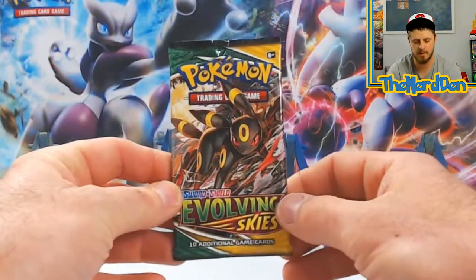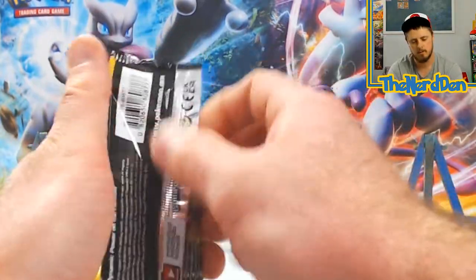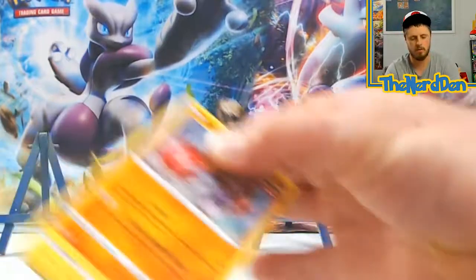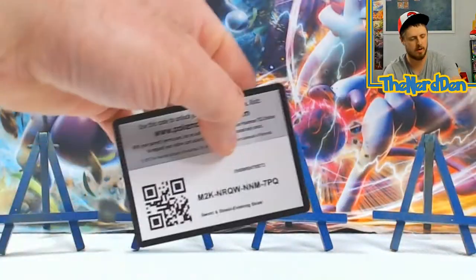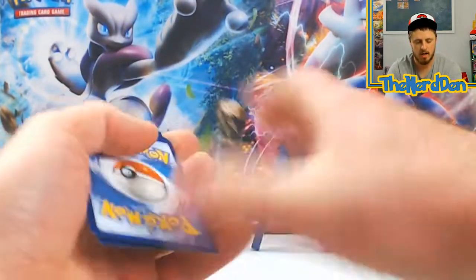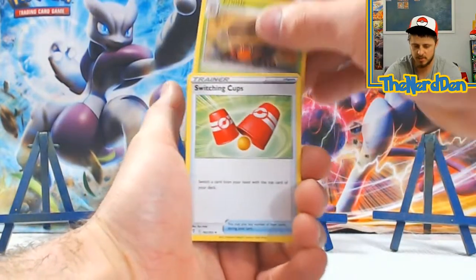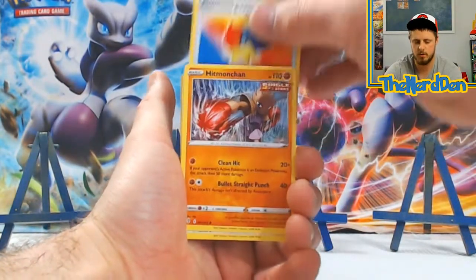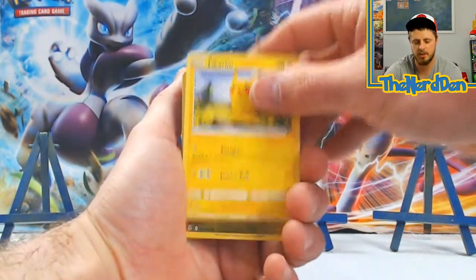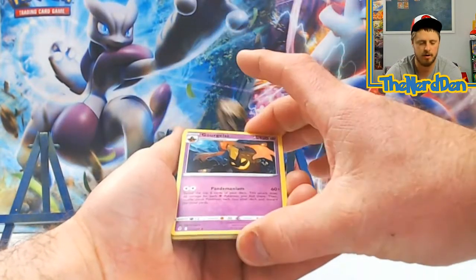I'm saving the best pack for last as far as sets go — I love the Evolving Skies set. It has a lot of cool alternate art cards as well as the Eeveelution lineup. So it's a super great set, always have fun opening it. Got Siddha, Pikachu, Appleton, into a Gorgist — Non-Holographic.